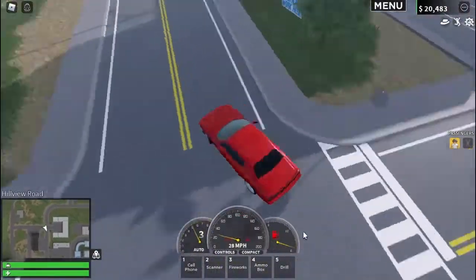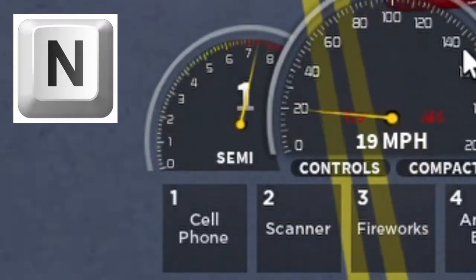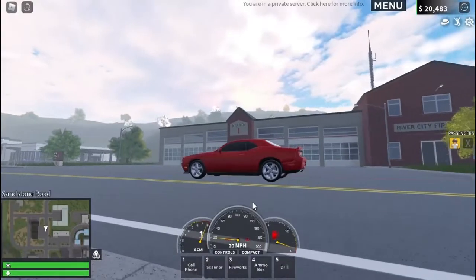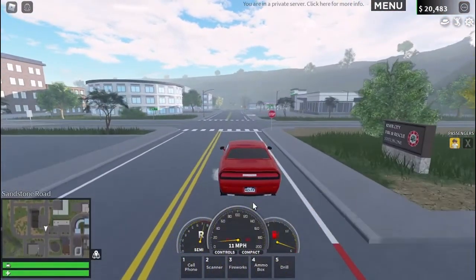And then if you press N, it turns on semi-mode, which you can use to limit your speed — like if you're driving in a roleplay server — or you could also use it to drive manually.